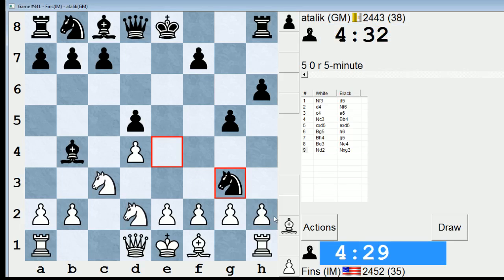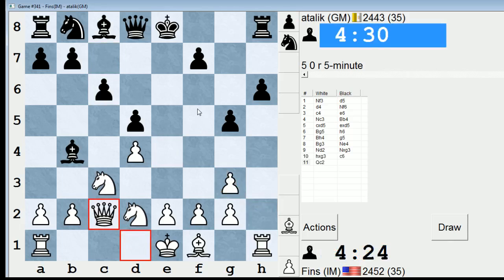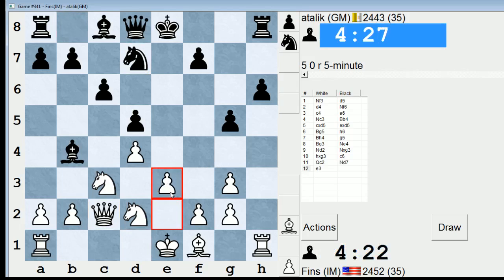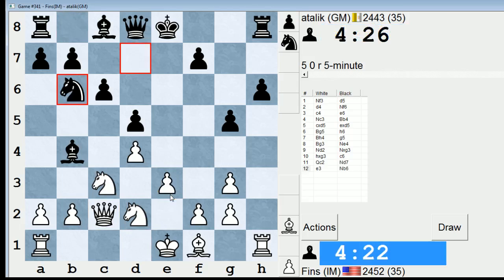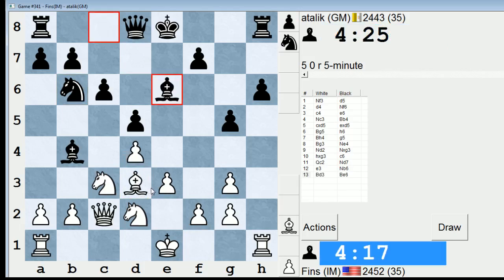If he takes on c3 he would win a pawn, but I don't think it's that good for him to play that way. Here, let's go queen c2 — I'll just try to deny his bishop the f5 square. Seems like a good idea. Makes sense the way he's playing it. He has the bishop pair now. Which way do I want to castle? It's a tough call.